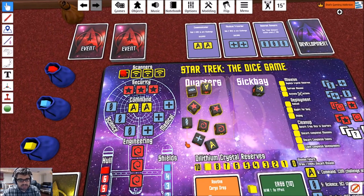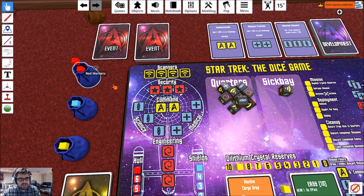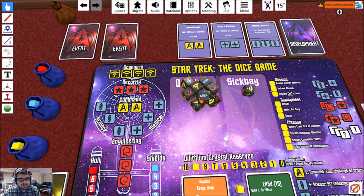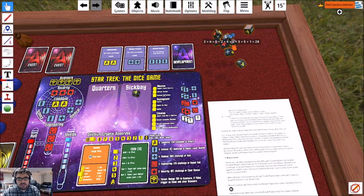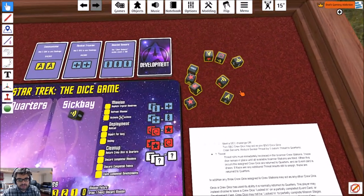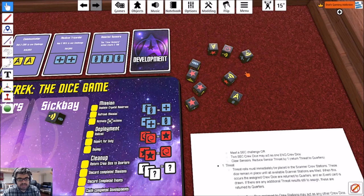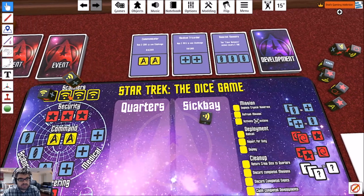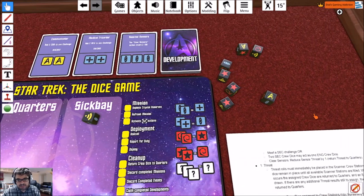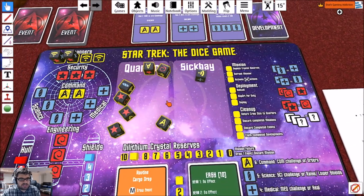So we're going to pick up our nine dice and give them a roll. And before I roll them, this completed event card should go away. Here we go — we're going to roll. We've got two scanner results — those have to be moved immediately. So we're going to put that over here and that over there. The rest I can spend on various things.